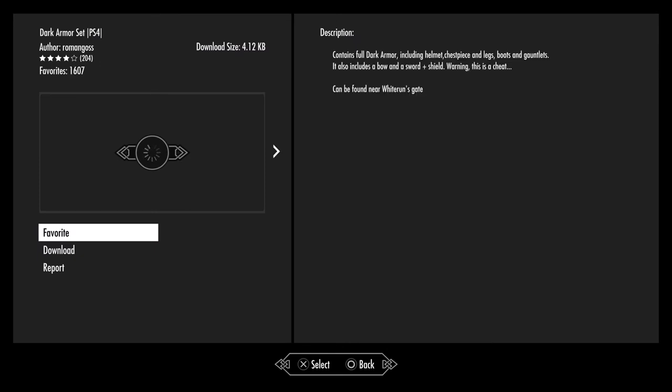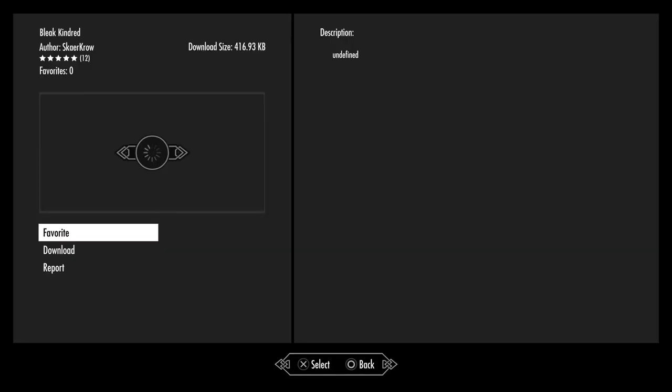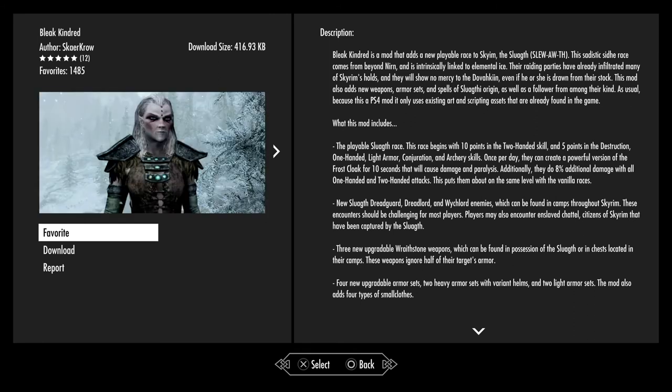Dark Armor Set — as mentioned before, this one is pretty much the Ebony armor just made a little tint darker. Bleak Kindred — a mod that adds a new playable race to Skyrim: the Slugaf. This sadistic, seedy race comes from beyond Nirn and is intrinsically linked to elemental ice. Their raiding parties have already infiltrated many of Skyrim's holds and they will show no mercy to the Dovahkiin. This mod also adds new weapons, armor sets and spells. As usual for PlayStation 4, it only uses existing art and scripting assets already found in the game.